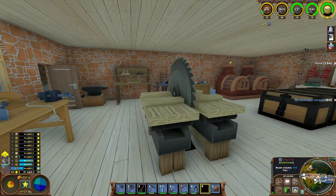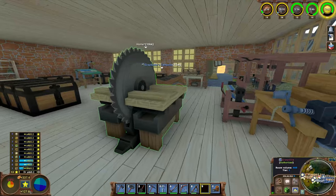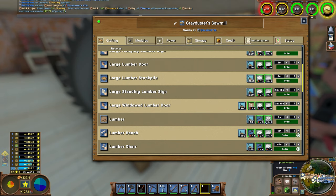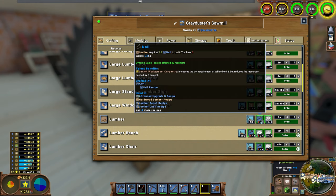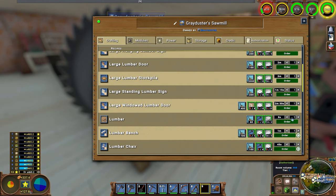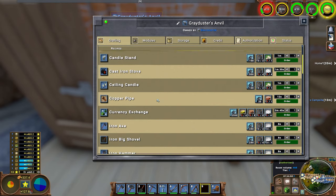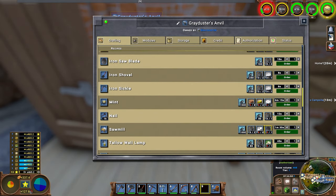If you go with lumber, you will need lots of trees obviously, but you will also need nails. If you go to your sawmill and look at the lumber recipe, lumber takes two hewn logs and two nails. There is a slight weirdness in the figures - it's 1.9 really but it rounds up to two. Nails you will then need to go and make on your anvil from iron. One iron bar gets you 16 nails and we can increase that as well.